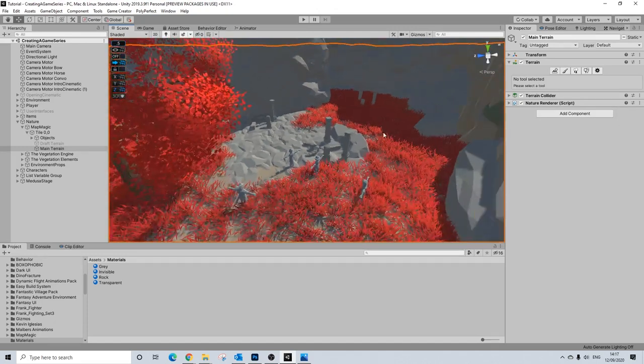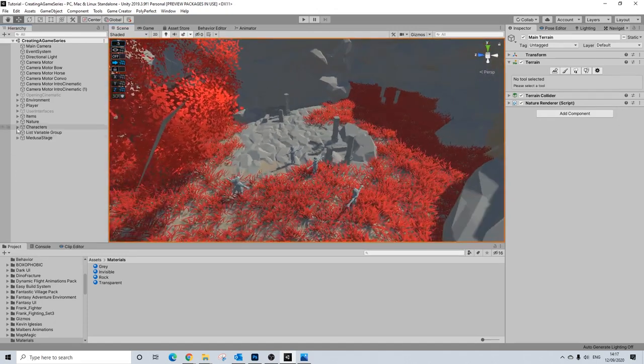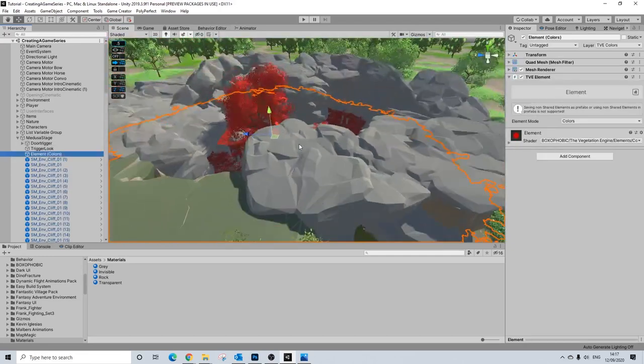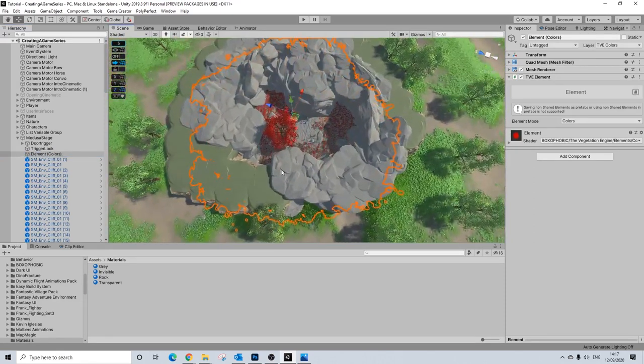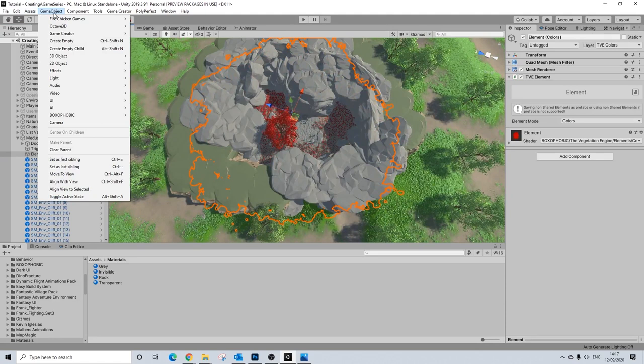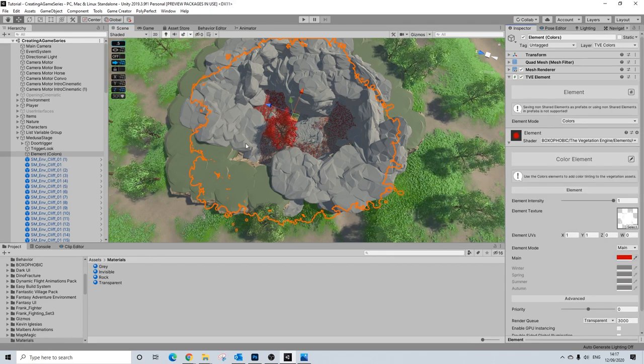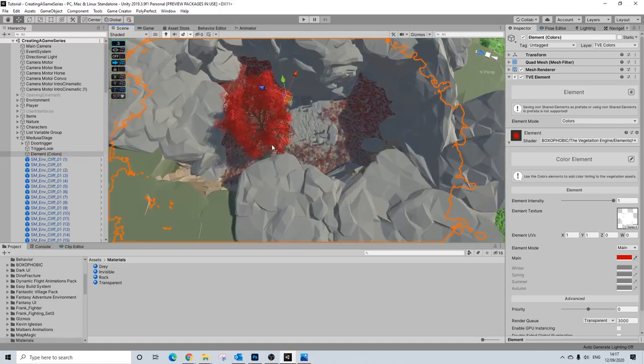In order to make sure the grass is red, I added a Map Vegetation Engine element — basically a GameObject, Box Phobic and Element. You resize it to match the area, pick the color red, and that's it. If I drag this around, this would become red. That's literally all there is going on.